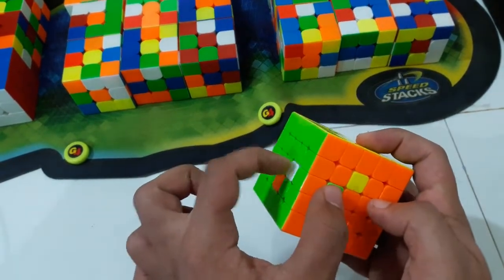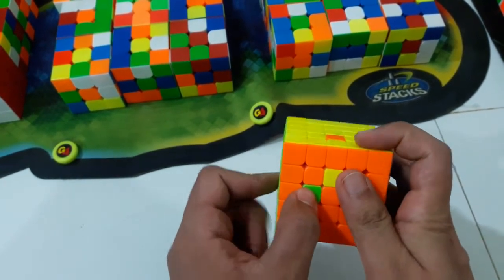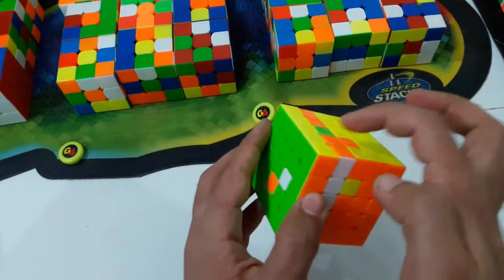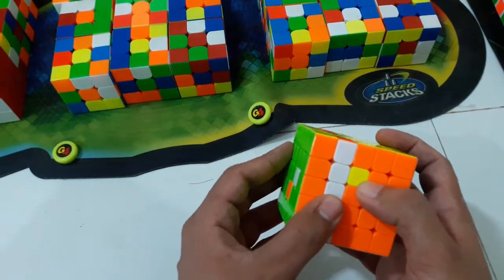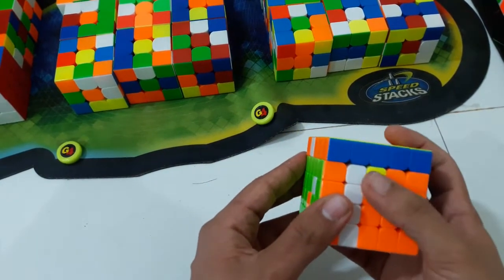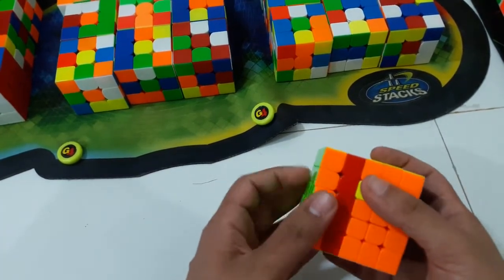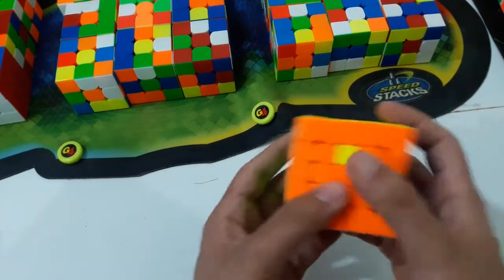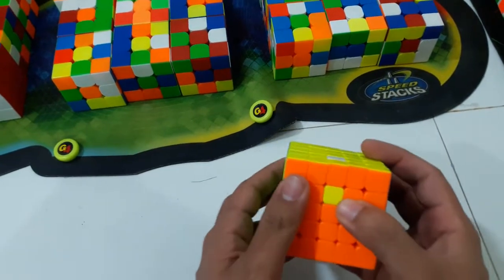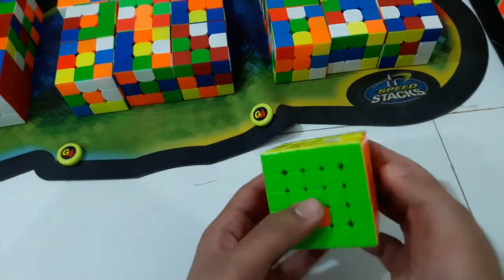Now I have this here to here — this is a very rare case, doesn't come up that much in my center execution, but I always use this. I do an L prime setup and convert it to a case which, if you know three-style, is like U L prime E prime L U prime L prime E — then undo. This is not possible in edges but it's possible in X-centers, so that's the beauty of X-centers.